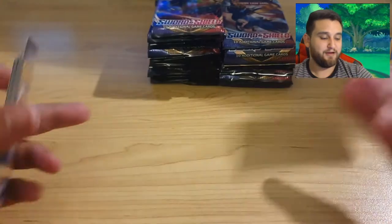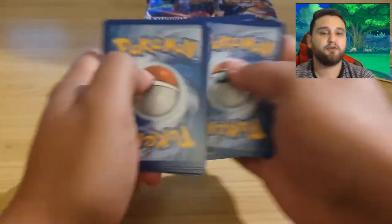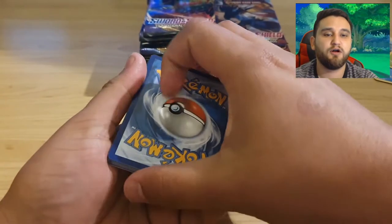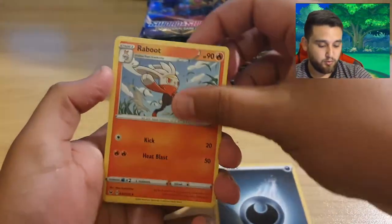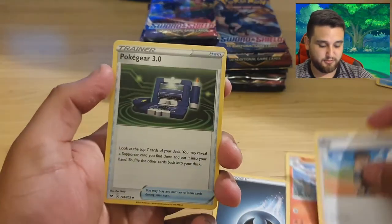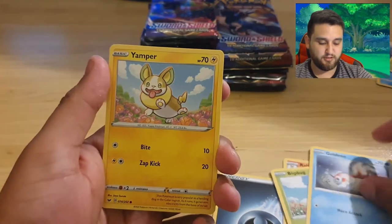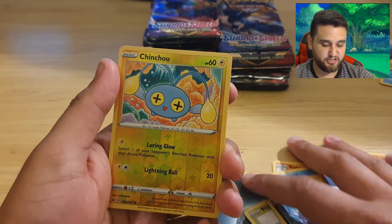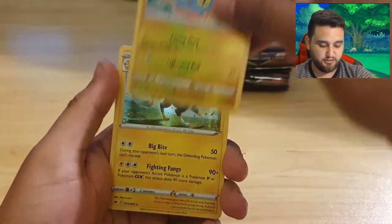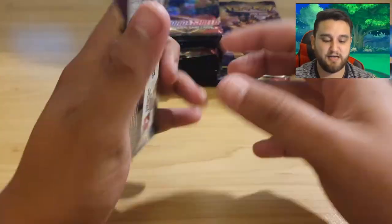Alrighty, here we are, next one - one, two, three, four. I feel like everyone's telling me to go electric. Hop, Poké Gear 3, Blipbug, Goldeen, Yamper, Scurvipers, Wobbuffet, Chinchow holographic, and then we've got Boltund - I've got that one. Why do I keep getting cards that I've already got? I don't know.